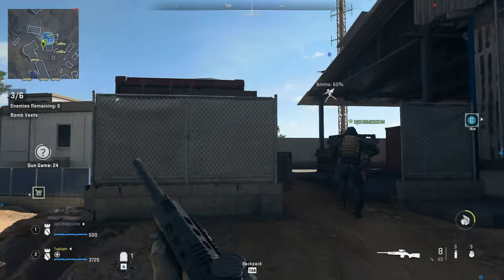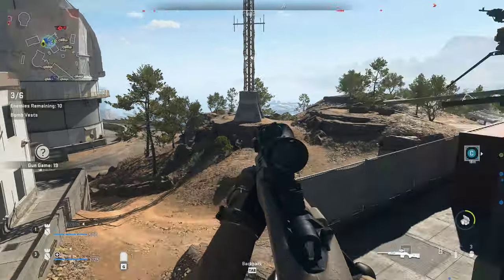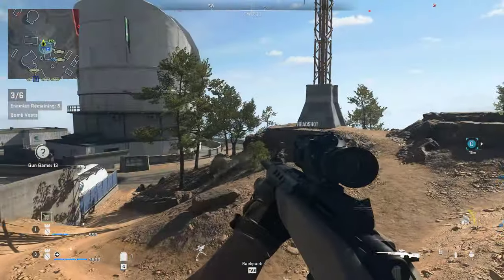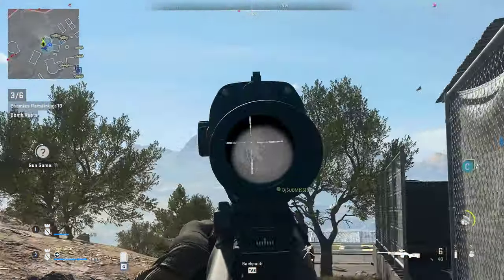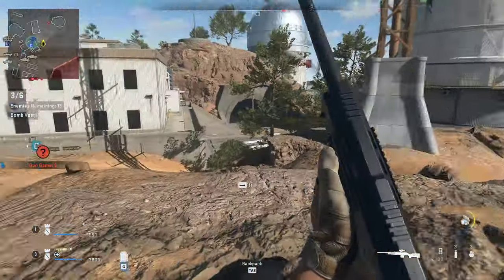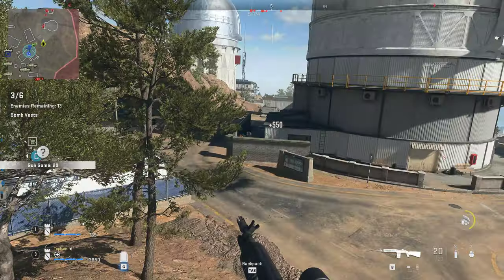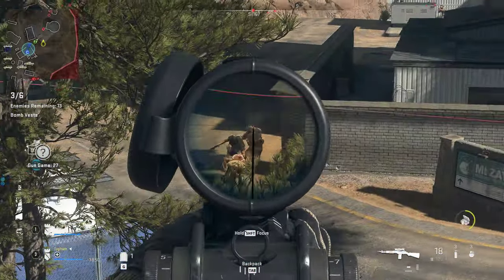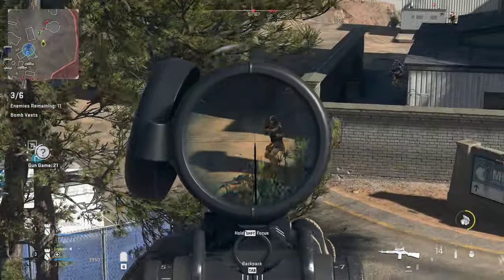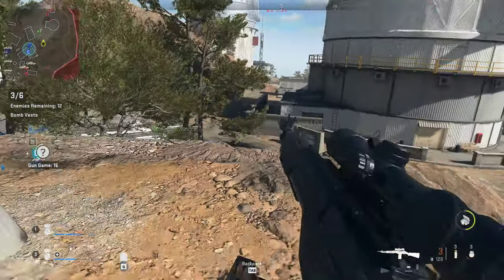All stations, AQ reinforcements incoming. Bomb vests! West. Breaker 1, this is Devil 3. We're standing by at Charlie. Reloading! We're standing by at Charlie.